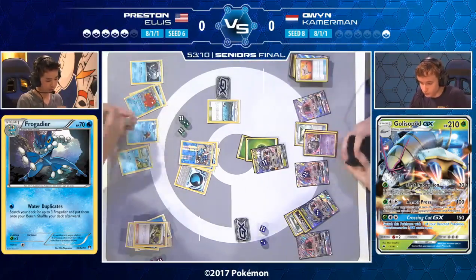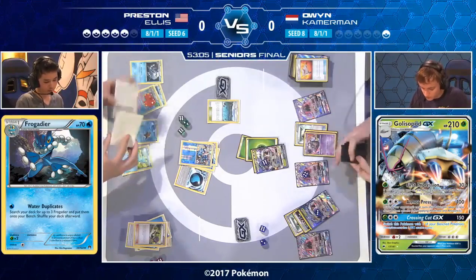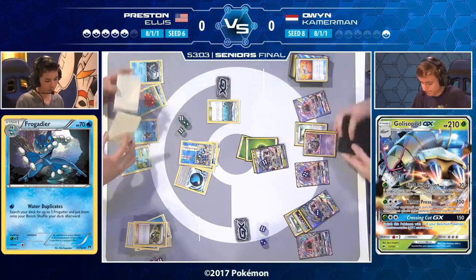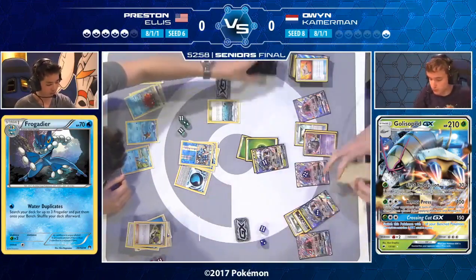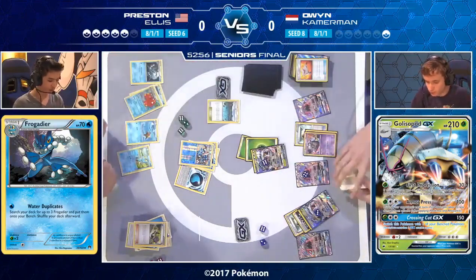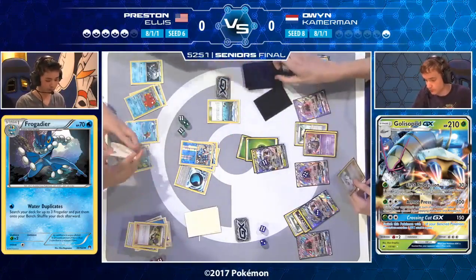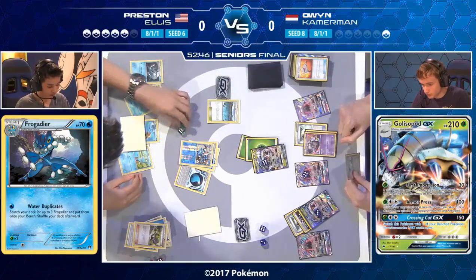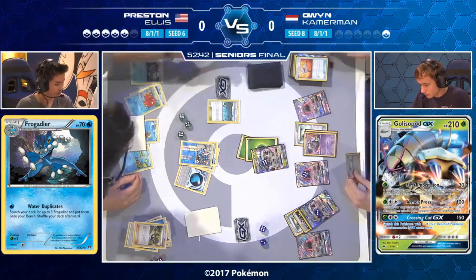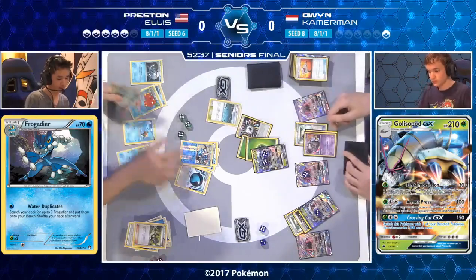Preston has so many cards in hand but Owen has so many options available — retreating, attaching another basic energy, continuing to attack. Preston can only draw one card plus one for his turn. Floatstone — Owen wins the game. Guzma — Owen wins the game. Any energy of any description — Owen wins the game. Owen wins on so many things here. Preston could theoretically just Bubble for many turns in a row, but there's the energy — Owen takes game number one.